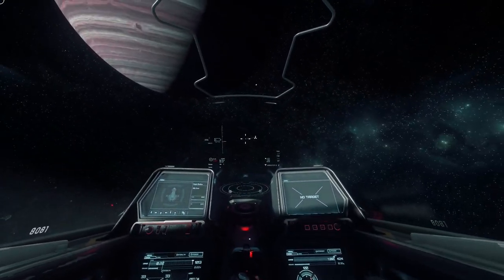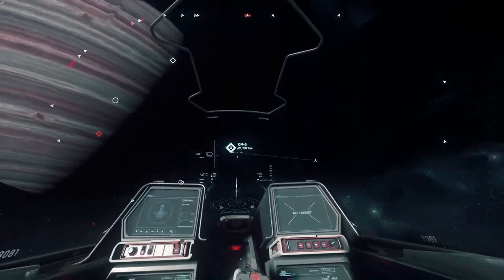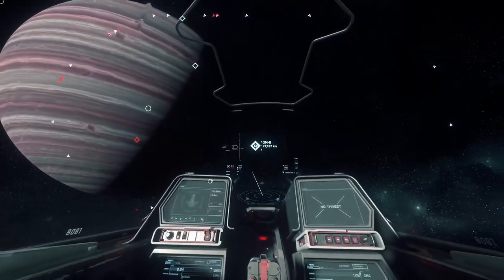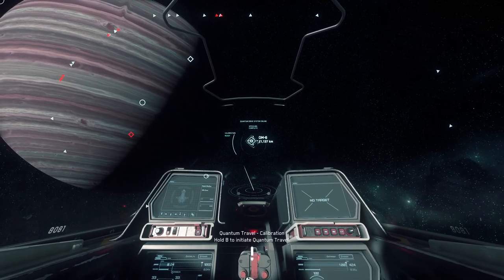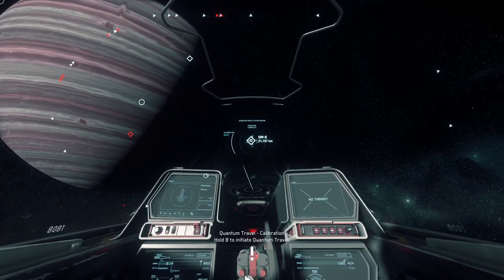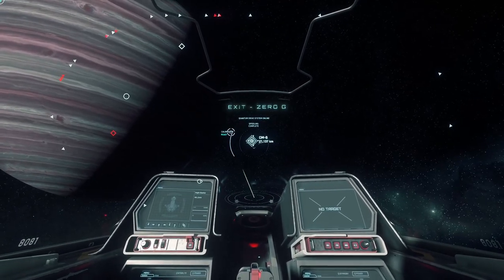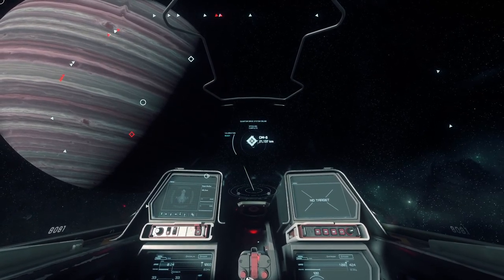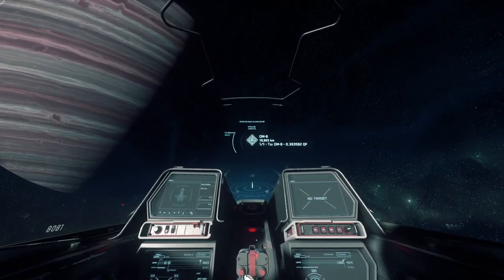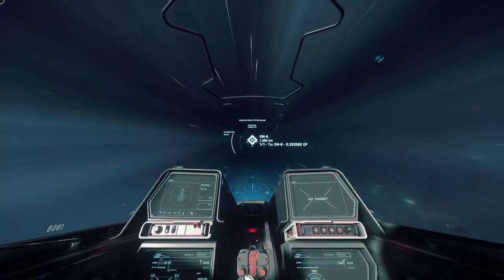Let's talk about quantum drive. Hitting B as in Bravo will spool up your quantum drive and that'll show you everything in the nearby vicinity that you can jump to. So we're going to point to OM6 here. OM stands for Orbital Marker 6. Orbital Marker 1 is at the North Pole of whatever planet you're looking at, 2 is the South Pole, and 3 through 6 are around the equator. So we're going to be jumping to an orbital marker around the equator of this gas giant. Once we are locked in, you can see our spooling is complete and our calibration is complete. We are going to long press B — hold B down until you engage the quantum drive.